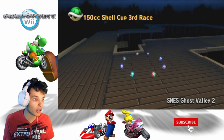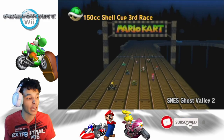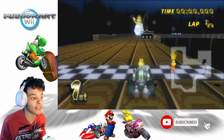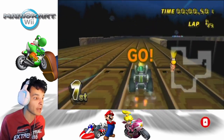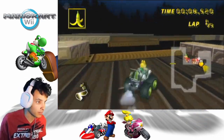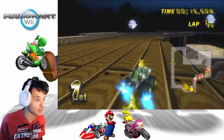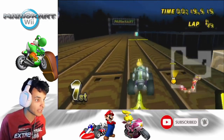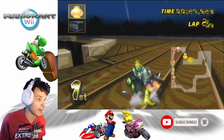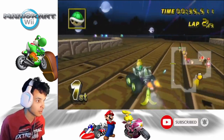SNES Ghost Valley 2, from Super Mario Kart. I don't think this track will come to Mario Kart 8, but maybe in a Booster Course Pass 2 if we get one. If Mario Kart 8 Deluxe is selling really well, then we should get a Booster Course Pass 2. Smash Ultimate is probably popular, but maybe Mario Kart is more popular than Smash — that's just my opinion. The 1PCC can do tricks over here, probably the best vehicle to do that trick because you're faster.